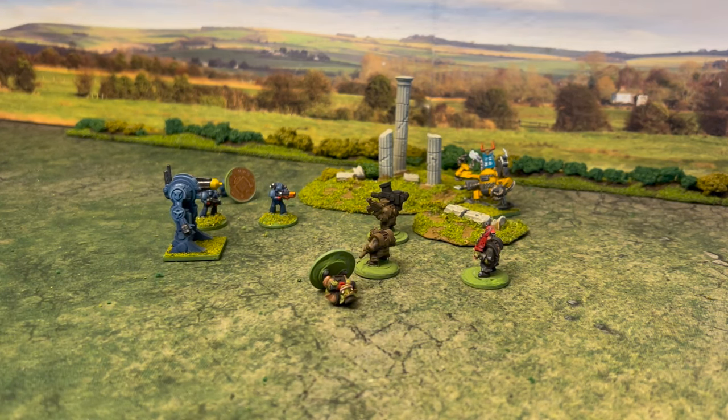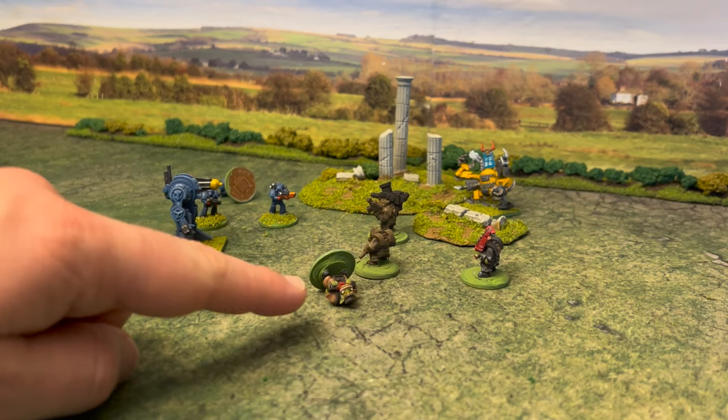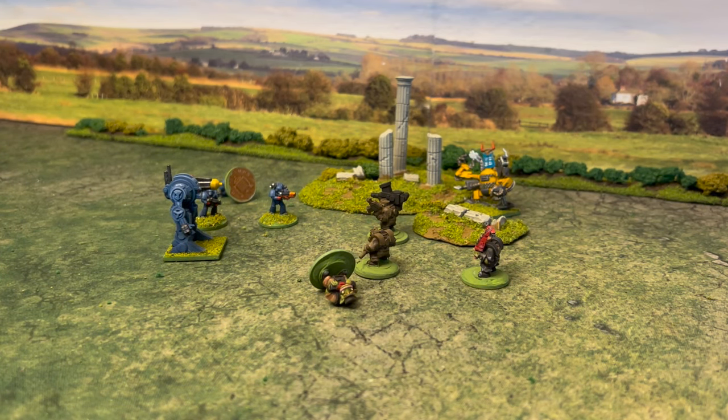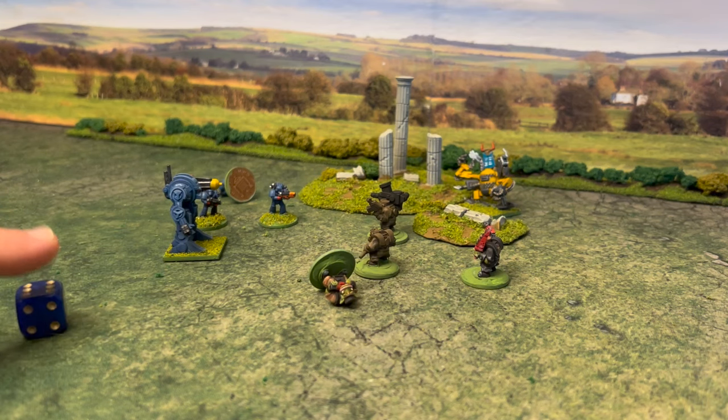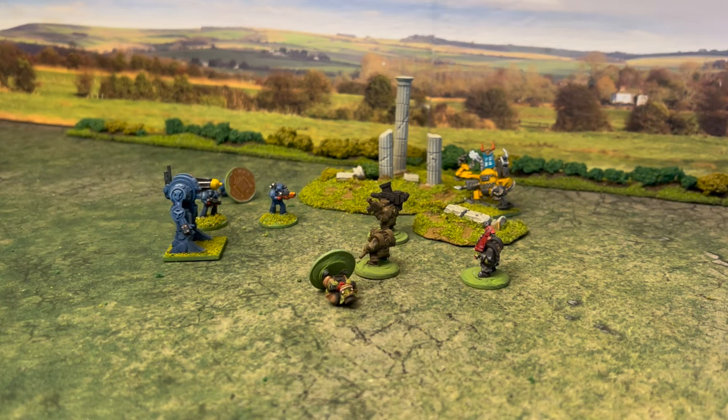Vehicles perform in exactly the same way. You must put a pilot in the vehicle, and the statistics for things like ballistic skill and weapon skill come from the pilot. Rather than being knocked out immediately, vehicles have a number of wounds. Each time you do cause a wound on a vehicle, you roll a die, and if the attacker rolls a one that causes a critical hit. There's a short table describing critical hit effects like immobilisation, weapons failure, going haywire, or exploding.